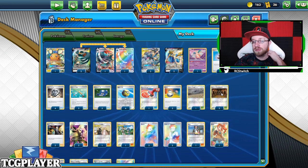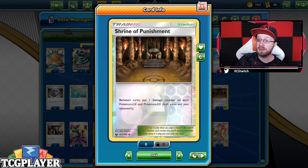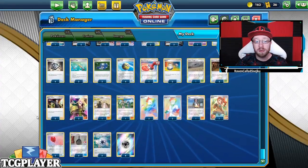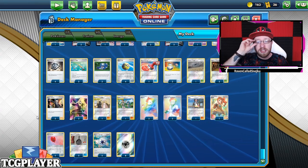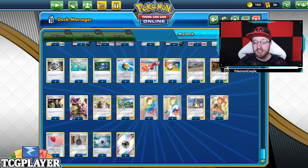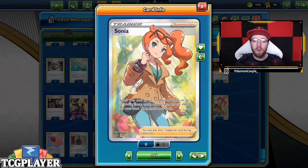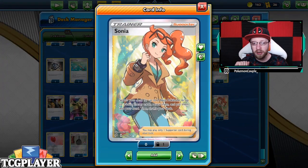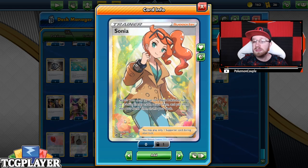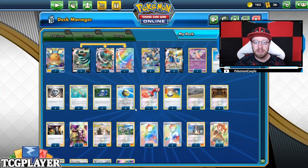We have three Poké Gear 3.0, four Quick Balls, one Reset Stamp, three Switches, one Chaotic Swell, and two Shrines of Punishment. I know Shrine can damage Melmetal and Diancie, but sometimes the risk is worth it — it's a great addition. Two Boss's Orders — you can play three if you want, but two is enough for me. Two Cynthias, one Caitlin, one Mallow and Lana, two Marnies, two Magnolias, one Rosa, and one Sonia. Sonia is great for early turns to search for two basic Pokémon, but later you can grab that energy you need or grab a Zacian V you missed.